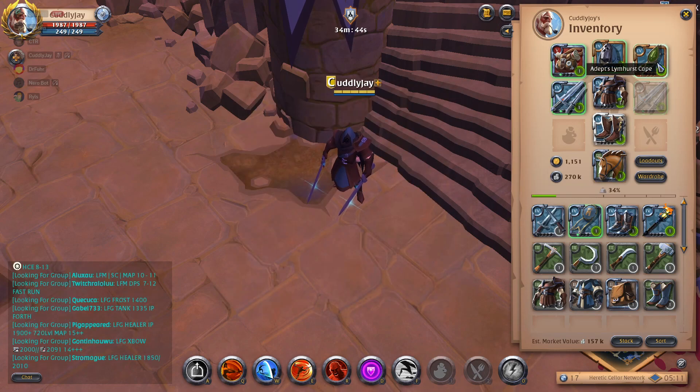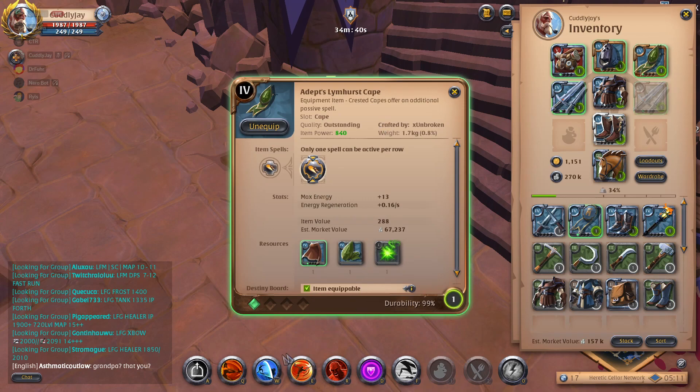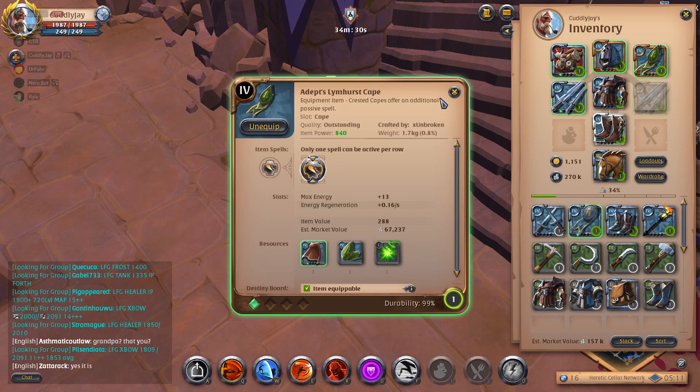And then finally for the Cape. I personally just went with the Limehurst Cape because this build uses a lot of energy — I'm spamming all of these abilities and I find that the cowl isn't just enough. So to counter that, I went with the Limehurst Cape.